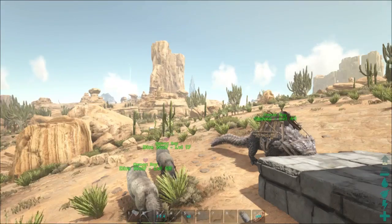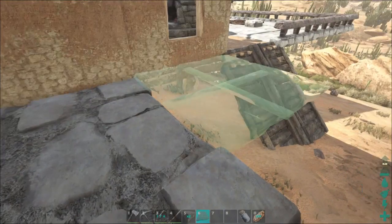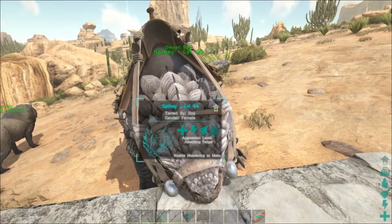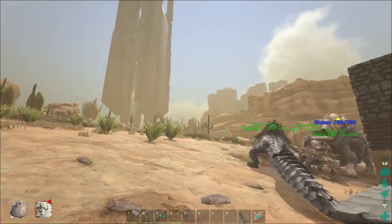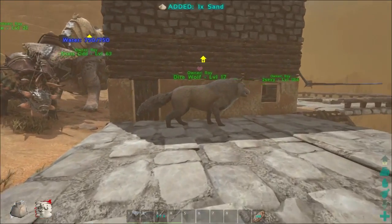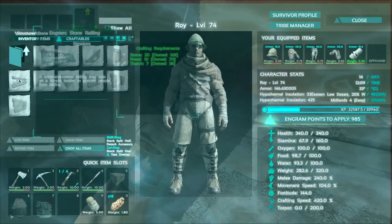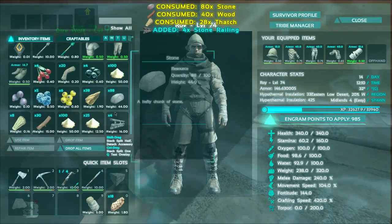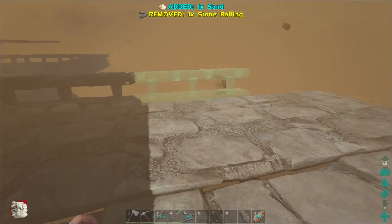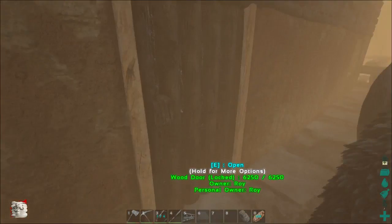Sandstorm incoming again. I was in the middle of building a platform here for the wolves. And yes, I think we need to wait out another sandstorm. Here comes the sandstorm — without anything doing, you even lose stamina while just standing there. Let's make the last couple changes here to my little porch. Let's get inside.